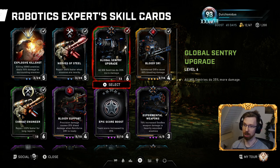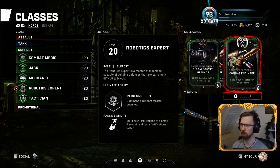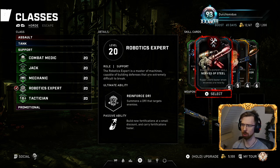You can also level up perks in-game to get more damage on top of that. I'd like to try a full Robotics Expert team and if I pull it off I'll make a video showing just how overpowered it'll be. For my current Robotics Expert build I run Global Sentry Upgrade and Nerves of Steel — Nerves of Steel is absolutely essential on maps like Blood Drive or Checkout where enemies can get really close, because you notice the faster repair speed almost instantly.